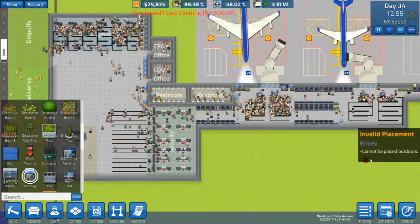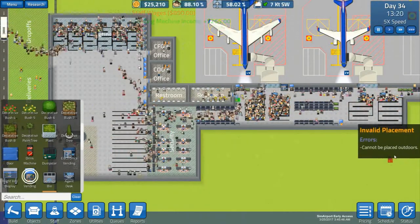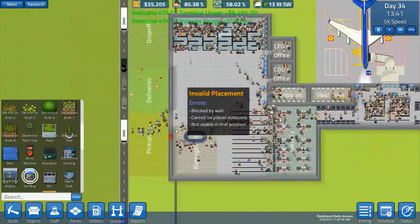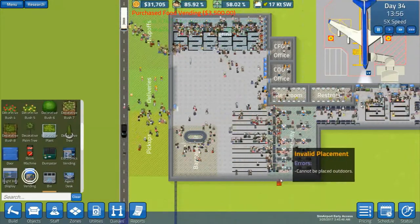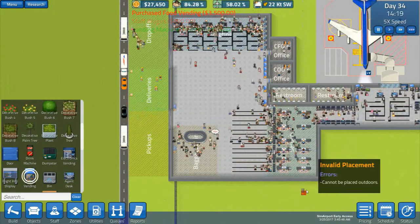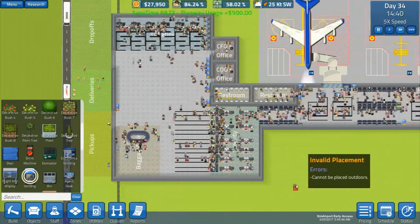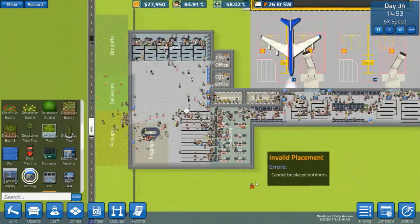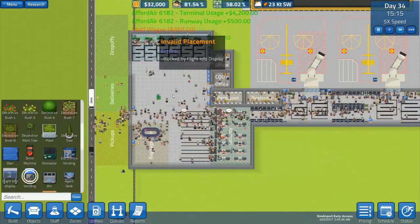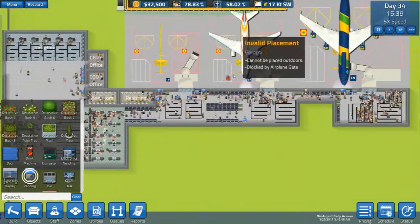Maybe I could put one here as well, just to give people a bit more option for which vending machine to go to. Maybe I should put one here as well for people who are leaving — someone who's waiting for their baggage might get hungry and buy a snack. We can always increase ticketing out into this area as well. That's an option — we've got a big plane in, lots of people.